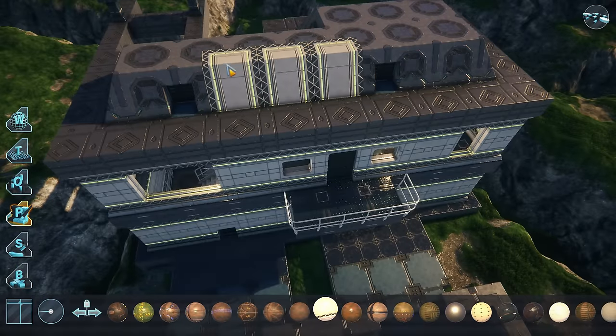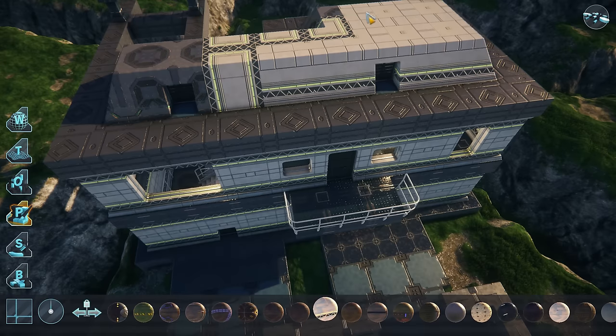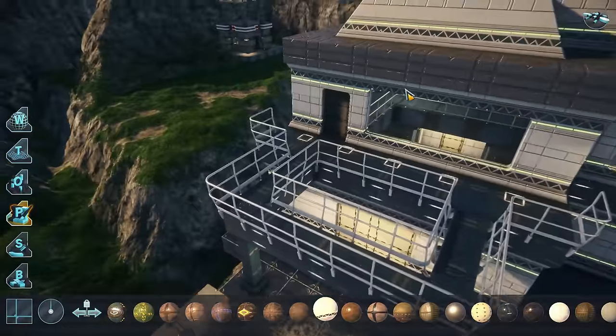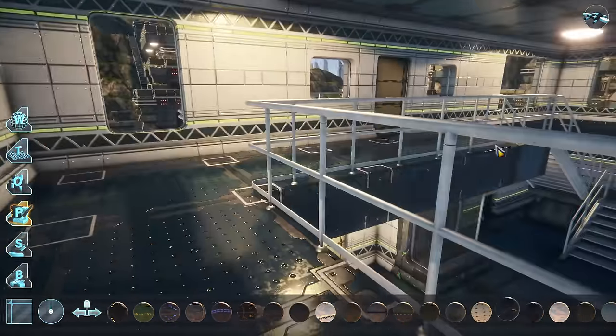We are working on a colorization feature so that you can customize the colors of each material to your liking. That means several color tints per material, which will add a huge variation to the uniqueness of arenas.